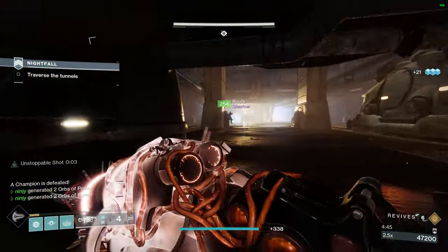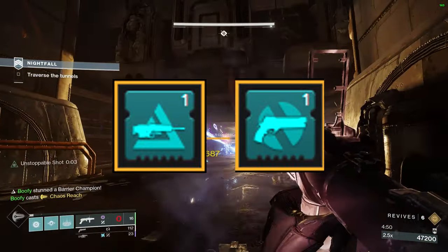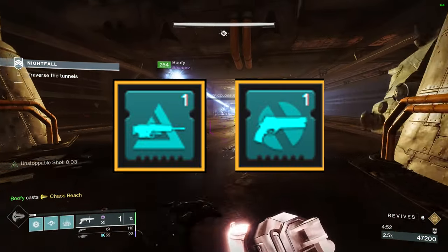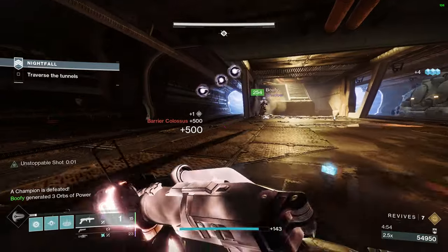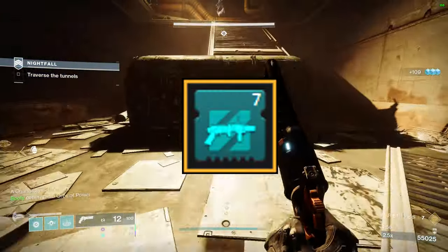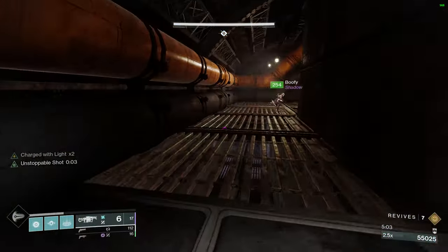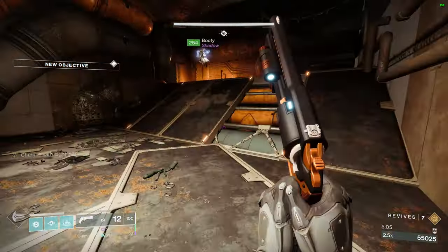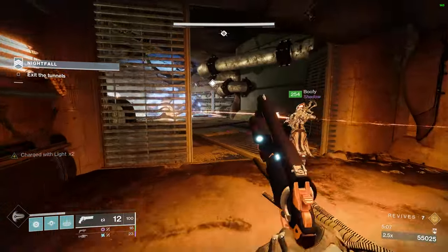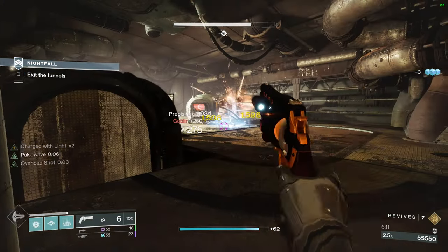Your two scout rifle users on their arms are going to have Anti-Barrier Scout. Your hand cannon user is going to have Overload Rounds on their hands. All three people should also have Unstoppable Grenade Launcher on their hands — you will automatically be able to do that with Anarchy. For your second weapon, I also recommend a grenade launcher. Lightning grenade launchers are very, very strong.